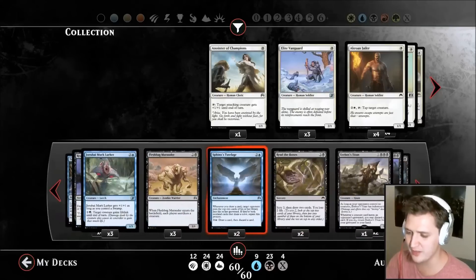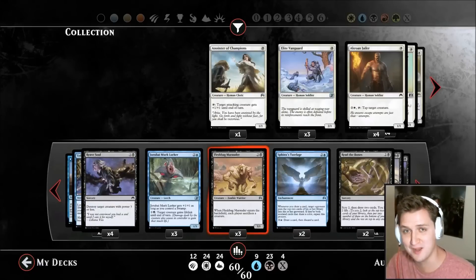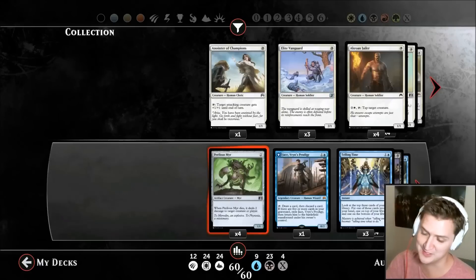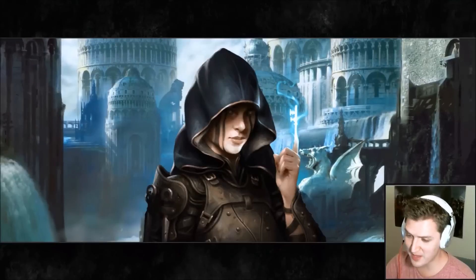Basically, I want to mill their creatures and take them with Rise from the Grave. In the meantime I'm going to Fleshbag Marauder — there are like 10 of those a game coming out — make them sacrifice their side. It's really fun. Jace comes out pretty often unless I get tapped out or killed. We're going to show you in-game, let's get to it.